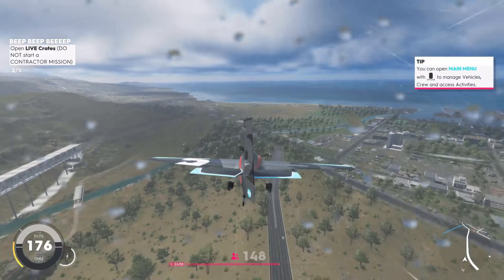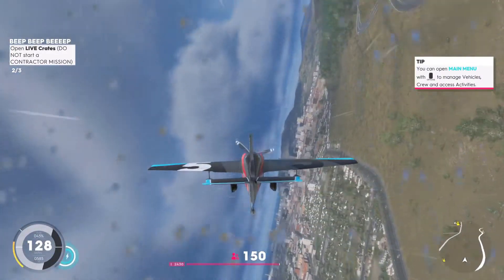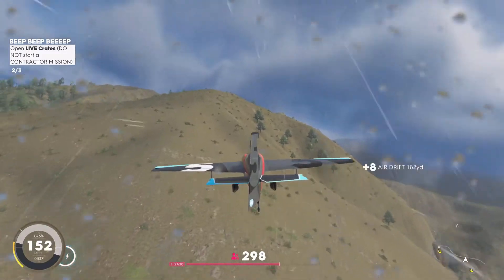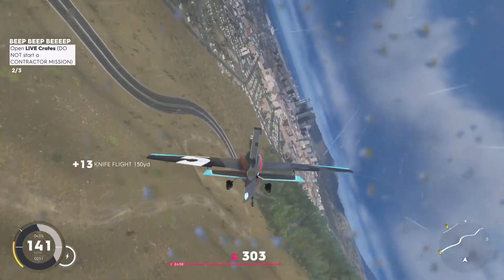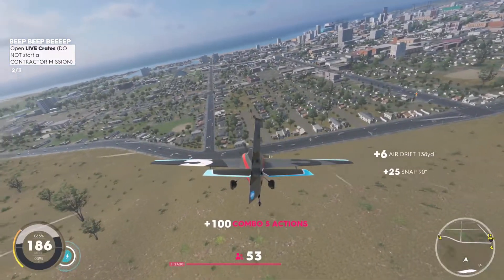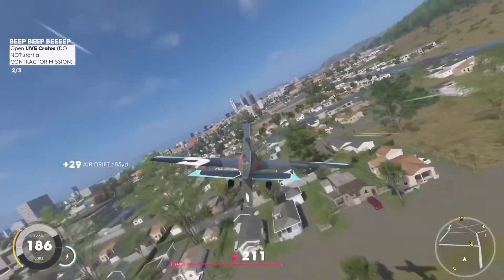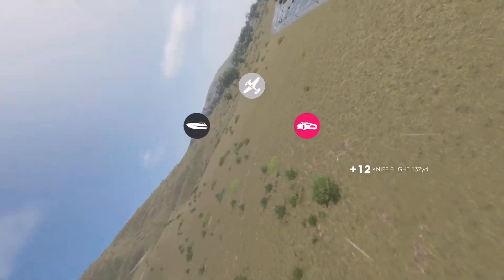I stumbled upon these crates pretty quickly, and flying a plane around is actually the best way to do this. If you're missing parts on vehicles you're trying to level up, like hovercrafts or the jet sprint, you can jump into those vehicles and grab the crate — it's a great way to level them up as well. The hardest thing with the plane is actually getting to the crate or seeing it, so I recommend flying around until the indicator gets really fast, then switch to your ground vehicle and go grab the crate.